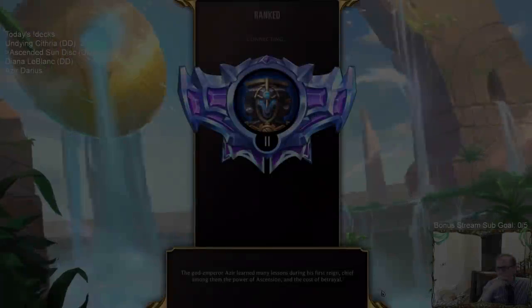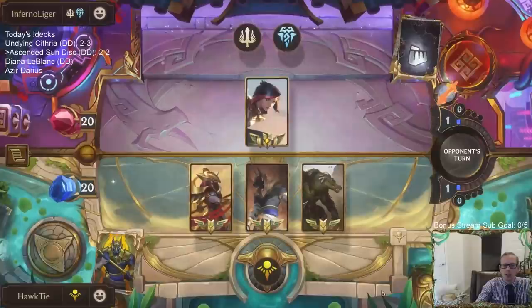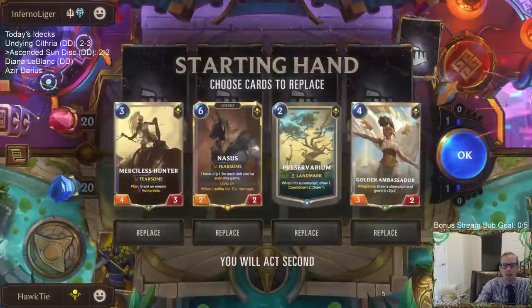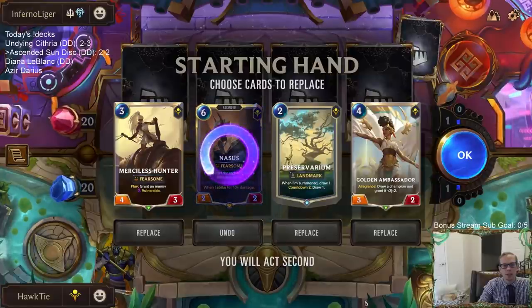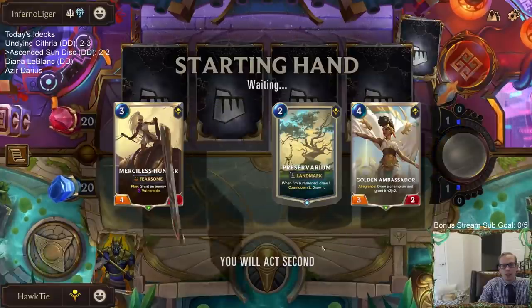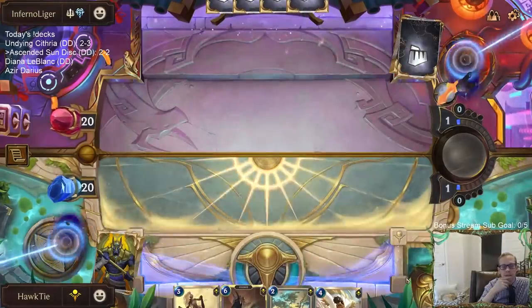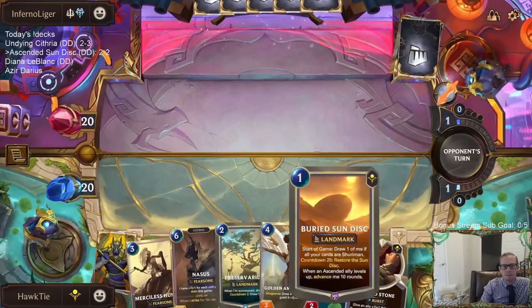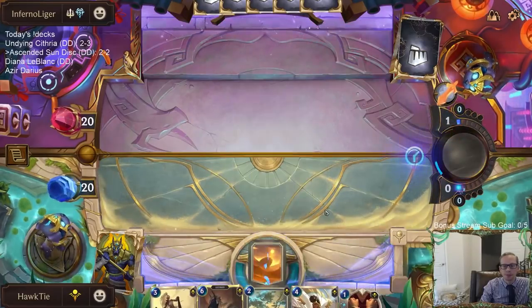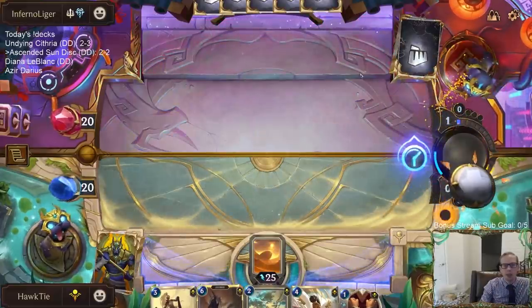Two and two — an all-in Fiora deck. I have less Quicksand than normal, only one, so that's going to be a card I really want to see. I kind of like this hand because I want units that are not easy for Fiora to kill — so not small units. I love Preservarium. That's why I like that Golden Ambassador draws the champion with the plus-two plus-two, making it more difficult for Fiora to kill. Aurelian Soul was nerfed a little — it started at 20 power needed to level up, now it's 25.